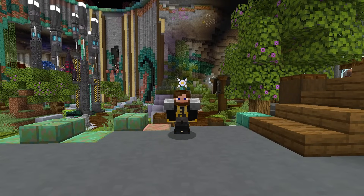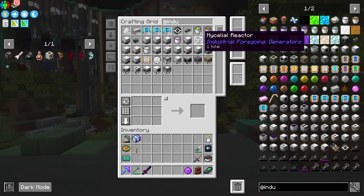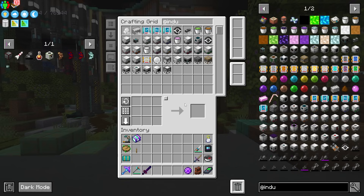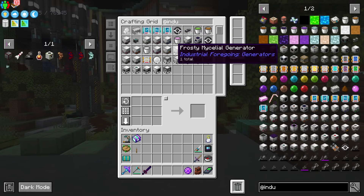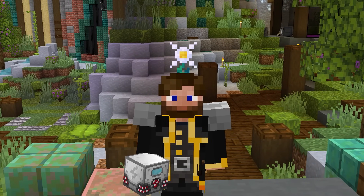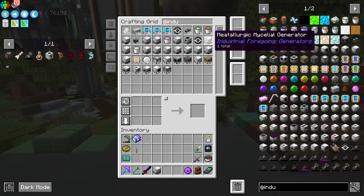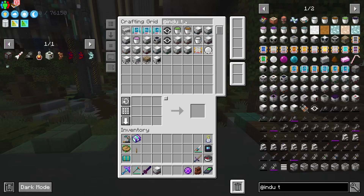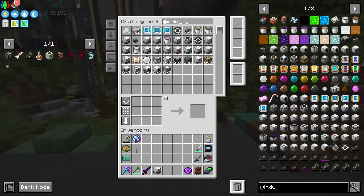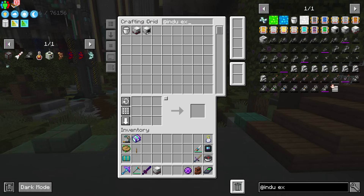I've started to craft all the different generators I'm going to need, including the mycelial generators, and we see them all set up here ready to go. I don't want to put this in my base because these generators produce side effects while running — for example, the rocket one will give you levitation when you're nearby. But the worst award has to go to the TNT one, because it just produces non-stop explosions, which is just awful. That's why I don't want it in my base.